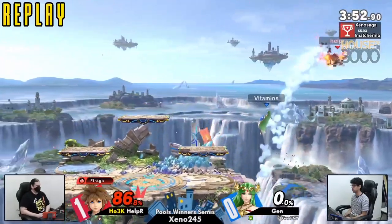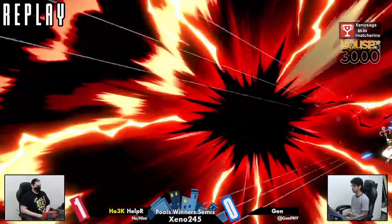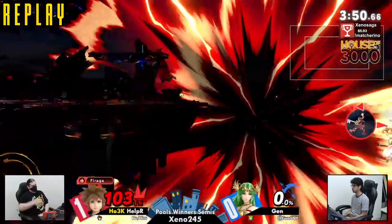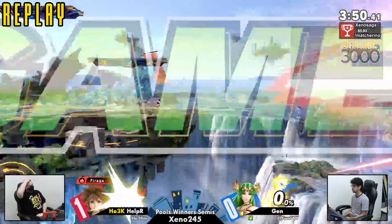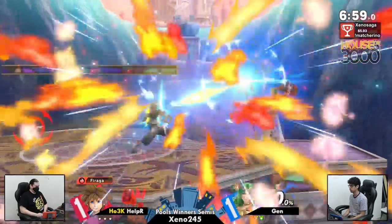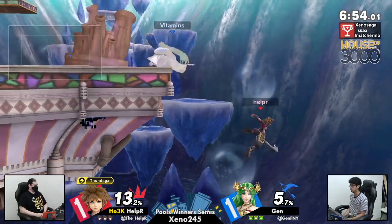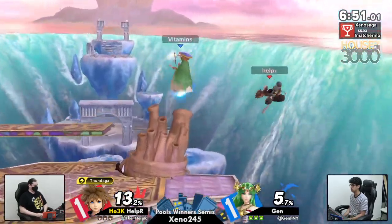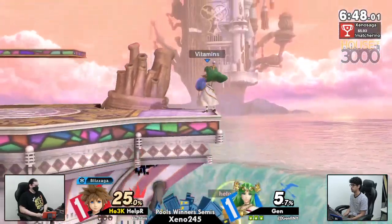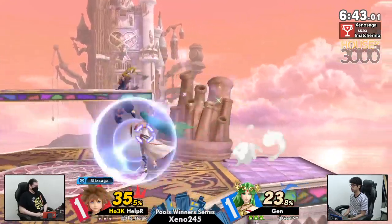Is Palu getting back? You have to drift in with the recovery there. I'm gonna say barely, maybe? That's a lot of distance to get back to stage. Jen would have had to go high and drift to ledge. It's gonna be close, that's for sure. Helper gonna get back to stage there safely. Going into game three, we are going to be on Hollow Bastion.